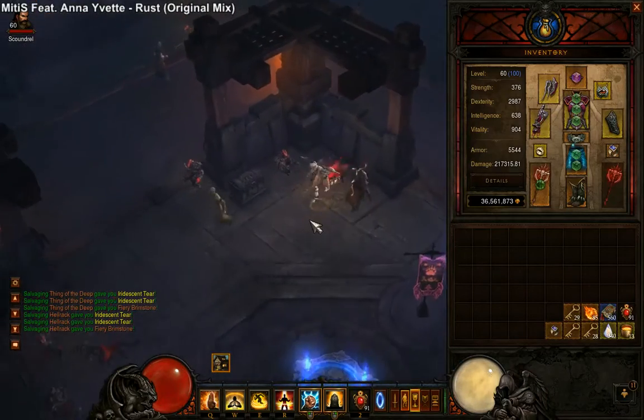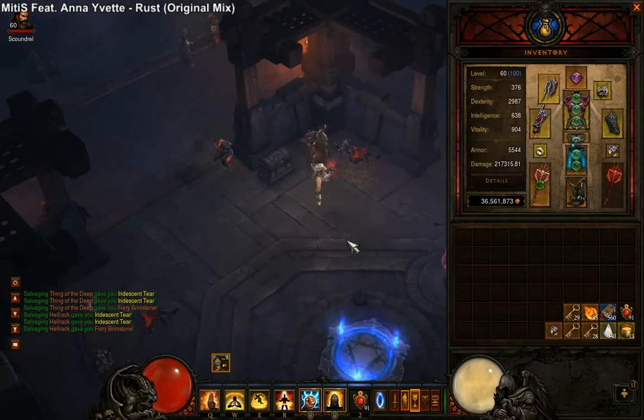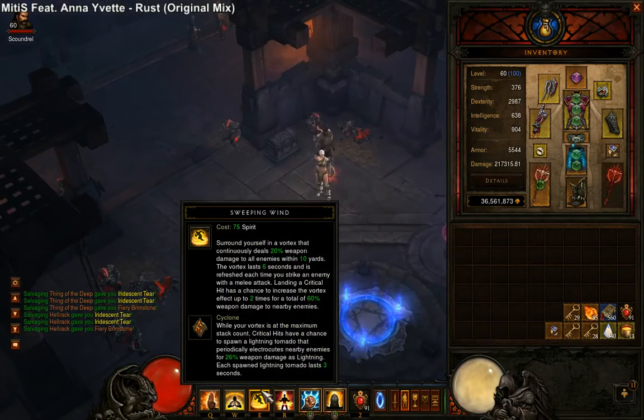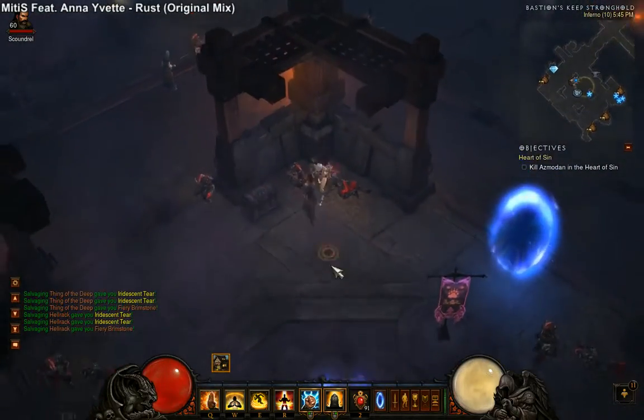Hello, this is Abe Lincoln. This is my variation on that Tempestrush build from this post, and it's like a Thunderclap, non-Tempestrush, but Bell's hybrid. I actually like it a lot for killing Keeps 2, Elites, and whatnot.